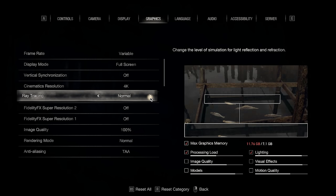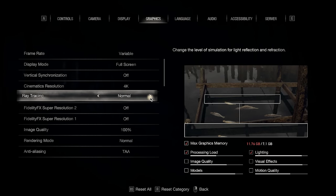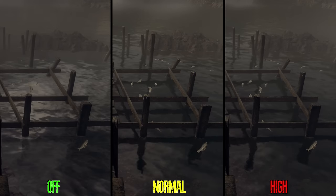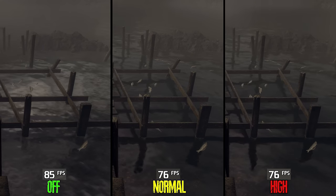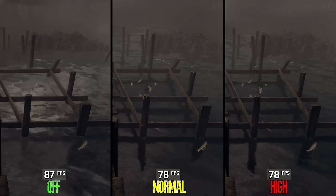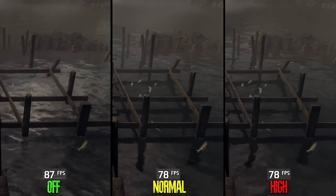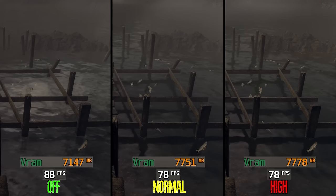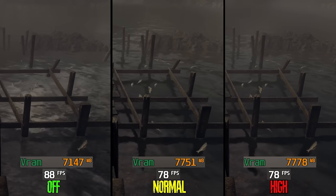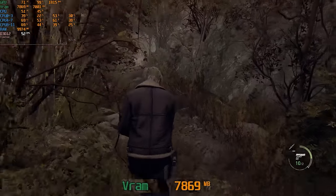Regarding ray tracing, RE4 Remake only offers ray traced reflections and refractions. Unlike Resident Evil Village, there is no RTGI. Performance-wise on the RTX 3060 Ti, going from off to normal drops performance by 11%, and the same going to high. Ray tracing is not transformative here, and I recommend turning it off because it has a big VRAM cost, which will likely cause crashes during those traversal moments mentioned earlier.